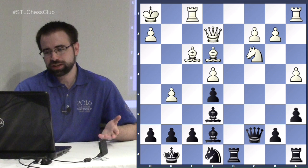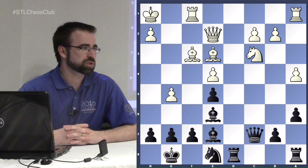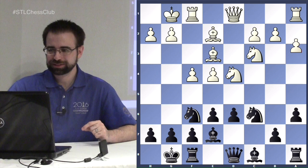White has lots of attacking chances but is creating weaknesses on the kingside. Either he successfully goes after the black king, or ends up with a much worse endgame position. If black can trade many pieces, the better pawn structure means he'd be looking pretty good. That covers our analysis of the classical line.